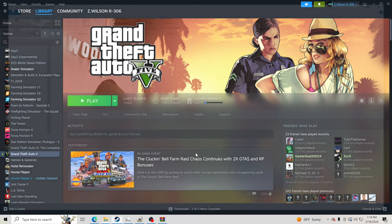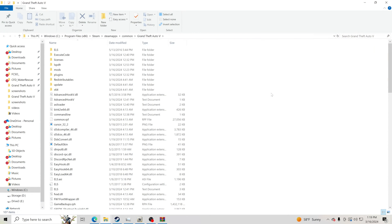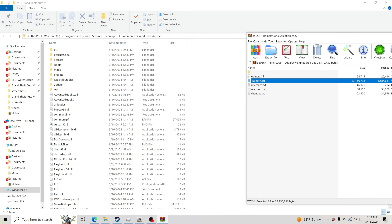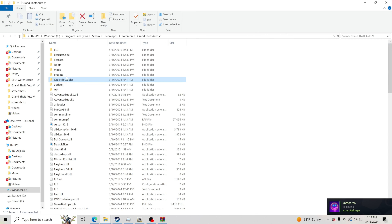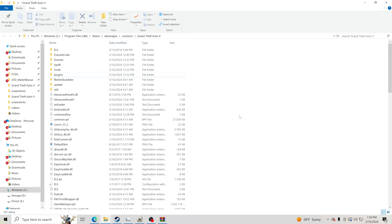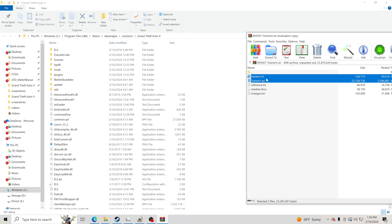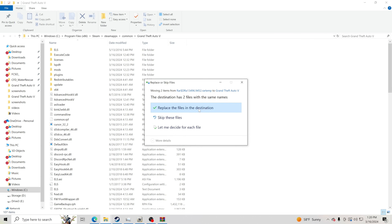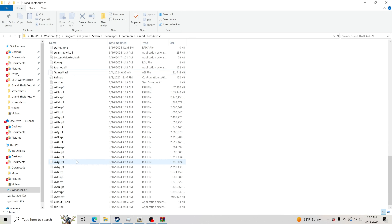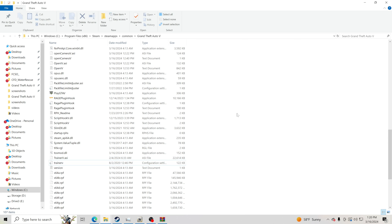That will pull up your GTA 5 main directory. If you have GTA 5 through somewhere else, just find where your main directory is and follow these same steps. You want two files out of the Simple Trainer zip: TrainerV.asi and Trainer.ini. Drag and drop them into your GTA 5 main directory. Make sure you're not hovering over any folder — if you drop it into a folder it won't work. If prompted to replace files, go ahead. You'll now see both files in your GTA 5 main directory.